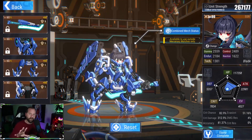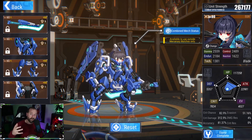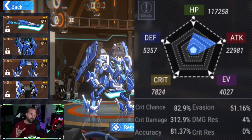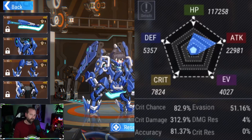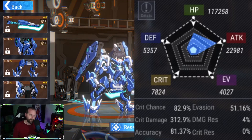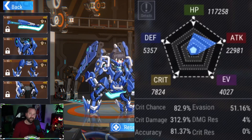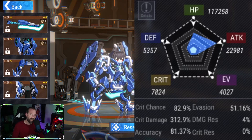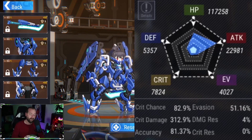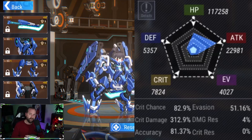Here's my Blade in her final build — I still need to tweak some things and reroll some damage percent for attack speed. Her stats are about 120,000 HP, just under 23,000 attack, 82% crit chance, and 312% crit damage. The idea is to buff crit damage and attack as high as possible. You only need about 70% crit chance — she self-buffs to get higher crit chance, so somewhere around 70 to 80% is fine.